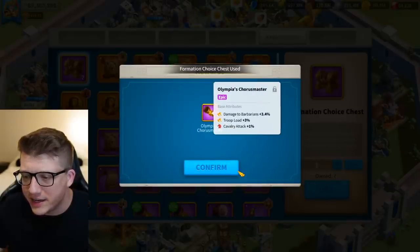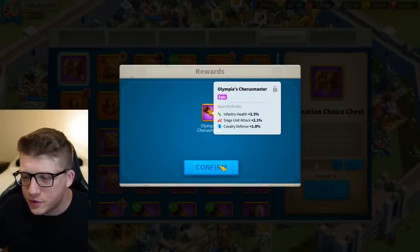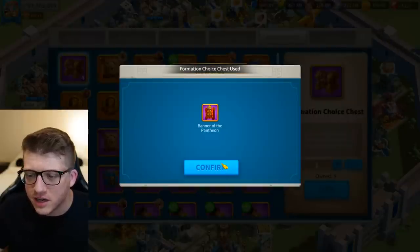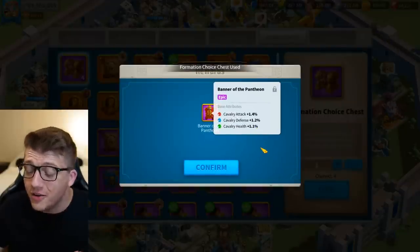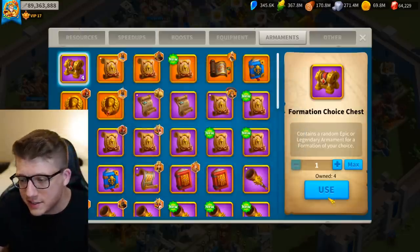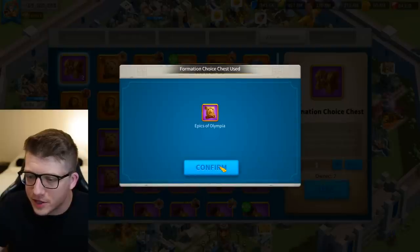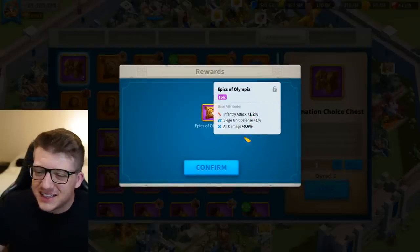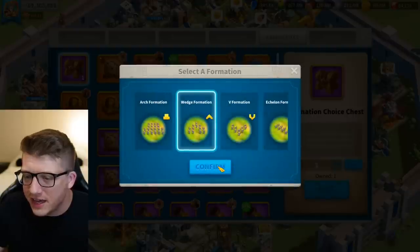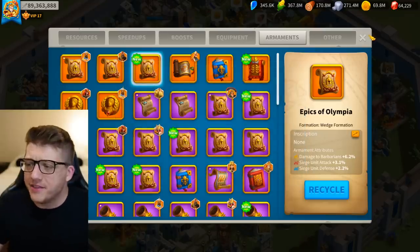We get siege across the board - disgusting, can't believe they'd even suggest that. Complete trash. Infantry health is good but pretty much trash otherwise. Another one - trash. This system sucks. No inscription but I'll lock it just in case. We got garbage. One more - legendary and it's trash. What do you know? This formation system is really something else.